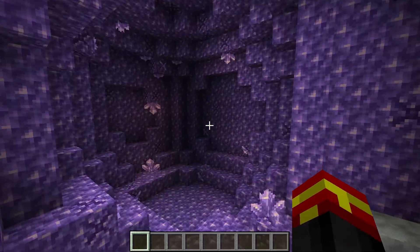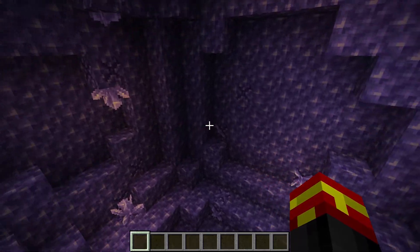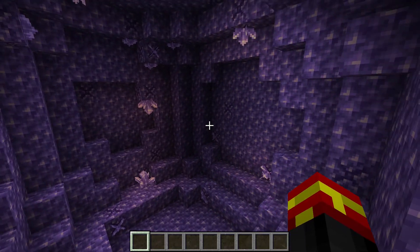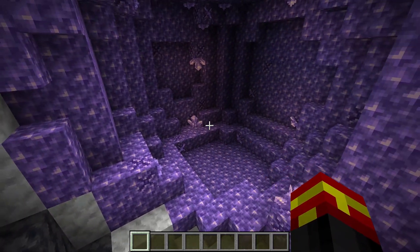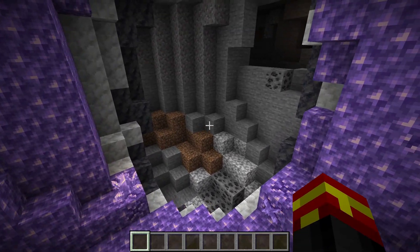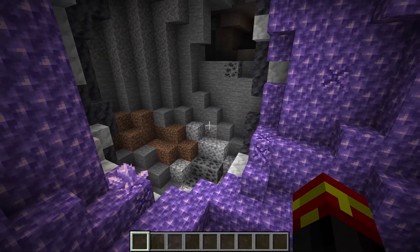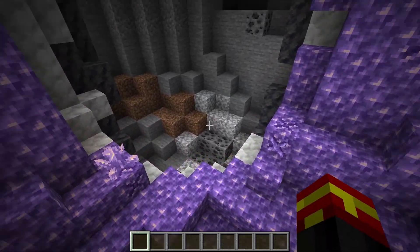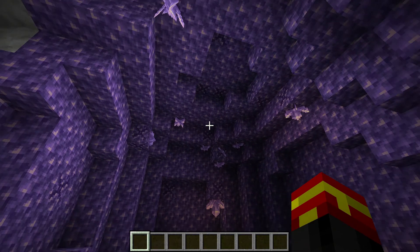You can use this to find any Amethyst Geode in the world. In very rare circumstances the finder may tell you a geode is there but it might not be — I've found that is very, very rare. If that happens, just pick a different geode or a different purple square in the graph. Also make sure you're using the correct version in the drop-down, otherwise the graph will show incorrect details for your Minecraft world.